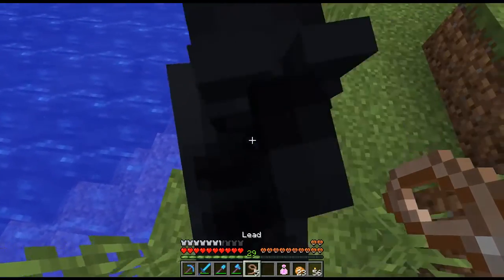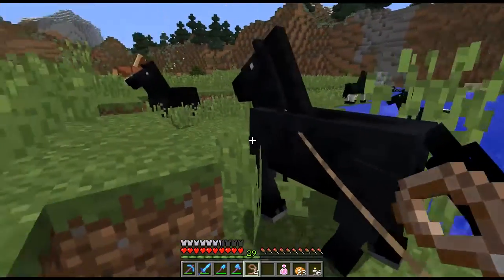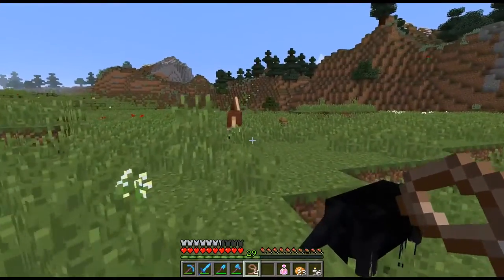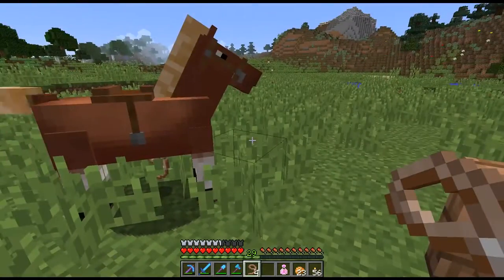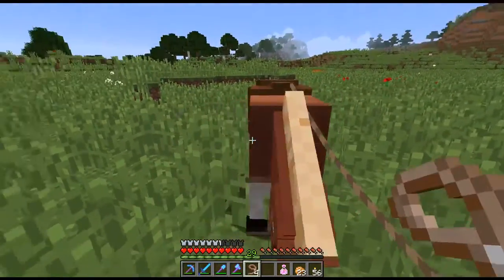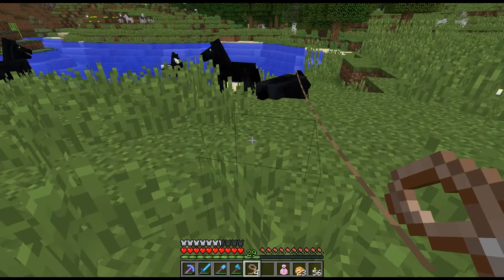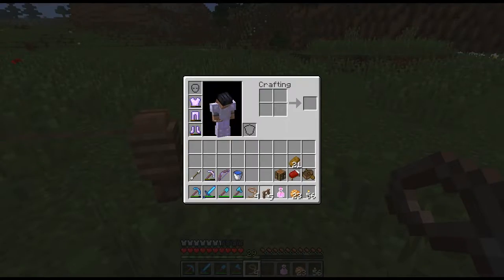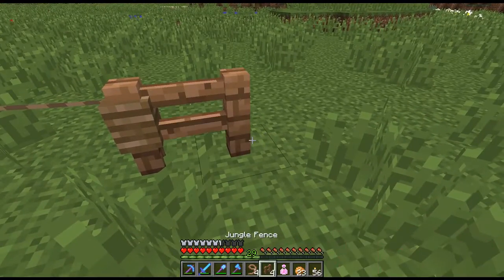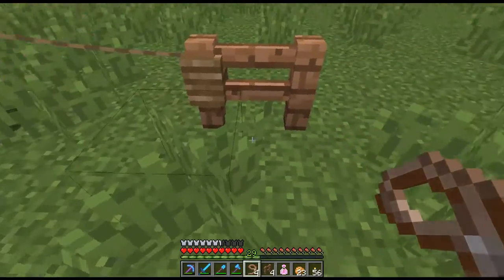All right, so we got one of them here. I got dismounted, of course. Come with me, buddy. I'm going to put you over here next to the brown one. I got to do it like this. Let's put this one here. Can you only put one at a fence post at a time? How does this work here, buddy? Excuse me, can you please? There we go. That was weird.